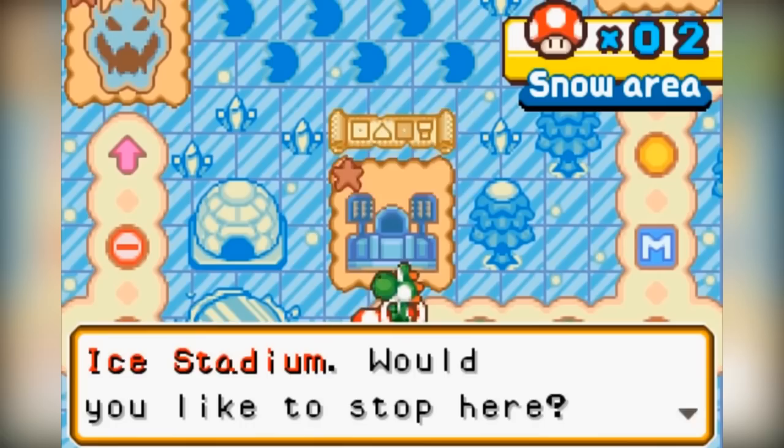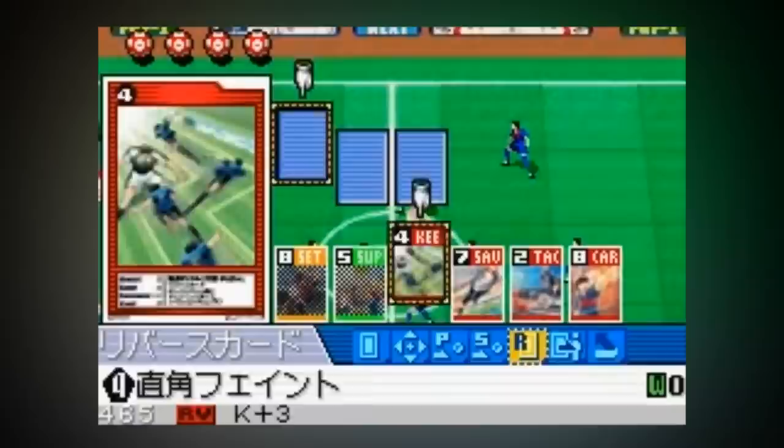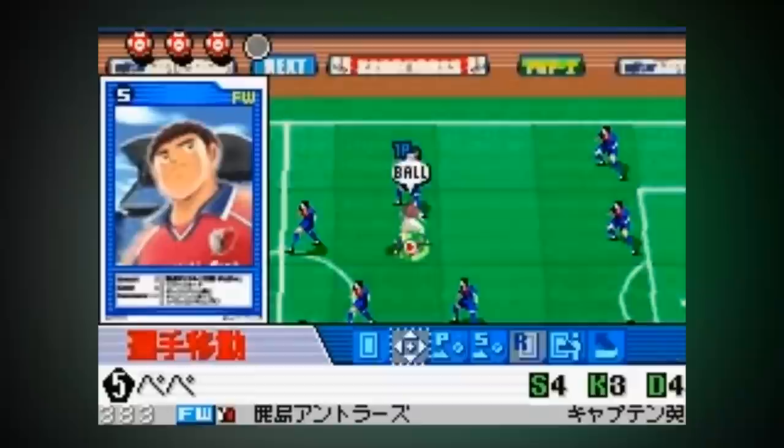Captain Tsubasa can be found on the GBA, which is an entry from a series of games that functions as a football role-playing game hybrid of sorts. This unique mix of gameplay may even make the title palatable for people who are not fans of football, or even for football fans who are not into role-playing games. This is a unique series everyone should make the effort to try out at least once.